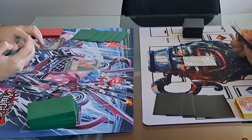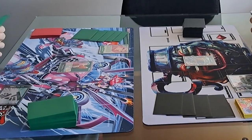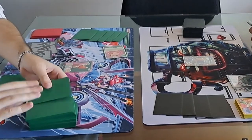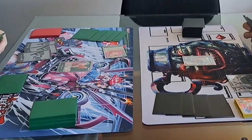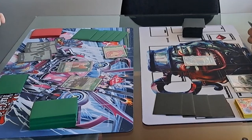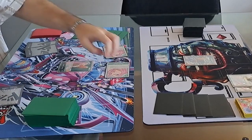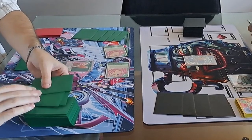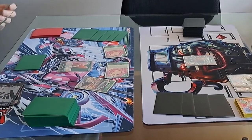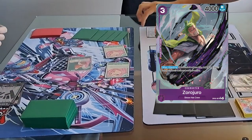Everything is set up, the game is starting. He plays the Bonnie, passes turn. I draw one, two Dons and shall pass turn — there's not much I can do. It's Bonnie's turn again, he searches with Bonnie. He gets the Rourouge. And he plays a second Bonnie and searches with it right away — he gets Cavendish. The game is sped up a bit because I was afraid of not having time to talk. He gets Cavendish and swings 5K onto leader — we counter with Zoro Juro for 1K.